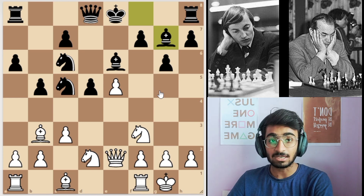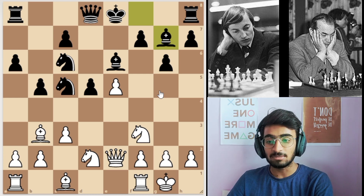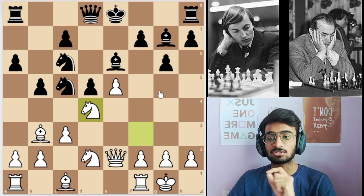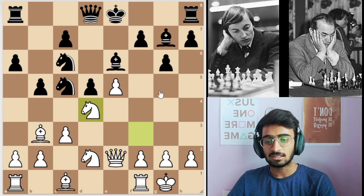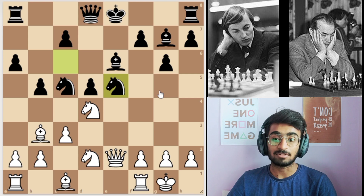Black has developed his bishop on g7 and is ready to castle, but Karpov will not allow it. Karpov has something in mind, so he plays knight to d4, offering the exchange of knights. But here Korchnoi became a little greedy and made a mistake — he captured the pawn on e5.